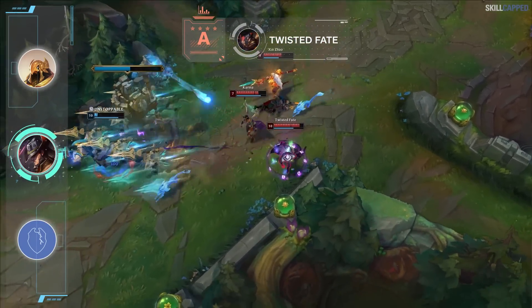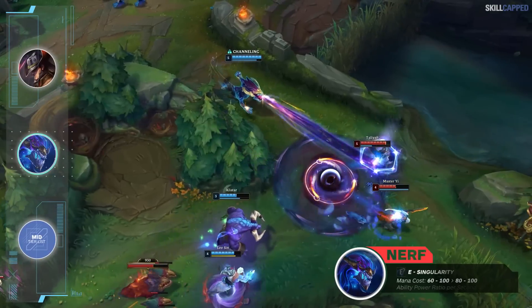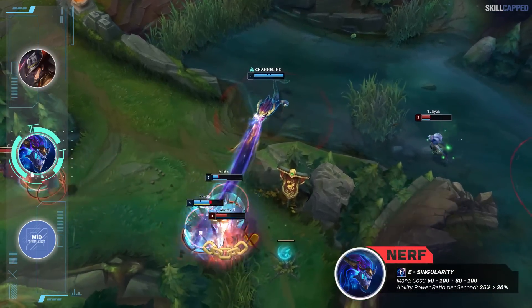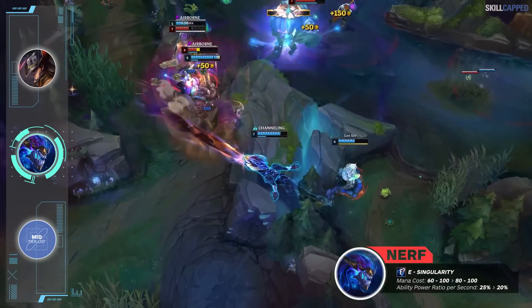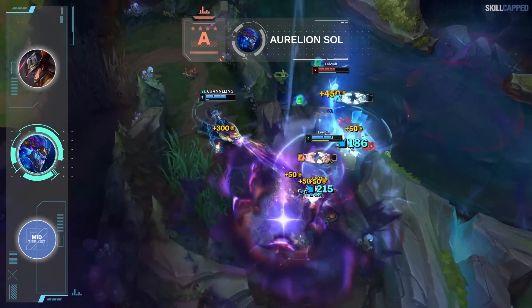Aurelion Sol is the only mid laner being nerfed this patch with two changes to his E. E mana cost is being increased from 60-100 to 80-100, and E AP ratio per second is going from 25 to 20%. This will definitely hurt Aurelion's ability to spam E on waves throughout the laning phase and will make his early game even more exploitable than before. As a result, we will be shifting Aurelion down one tier from S into A.